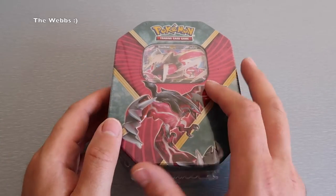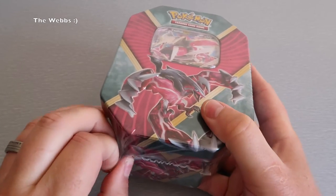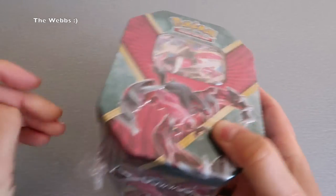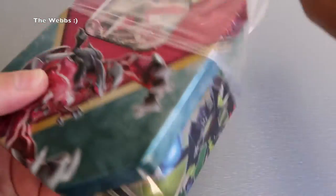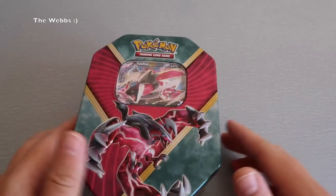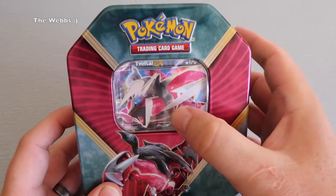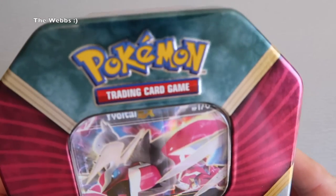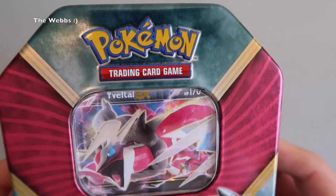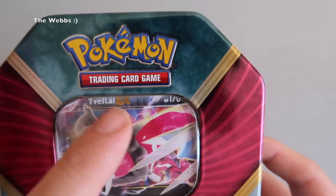So this is the tin. There is some information on the back — let me get this cellophane off first, hoping that will help with the reflection. Cellophane off, let's get it out of the way. There we can see the front of that tin with a see-through window, and you can see the Pokemon trading card game branding. There's an EX card visible in there — I think that is one of the cards inside.